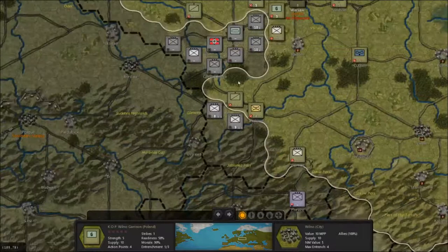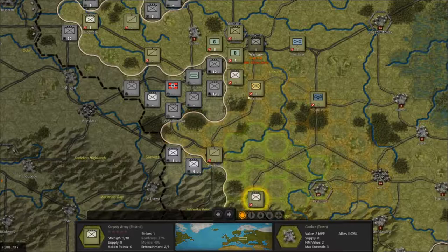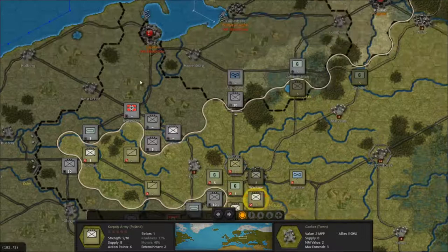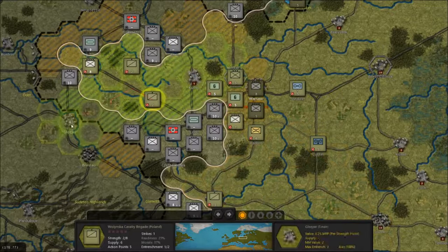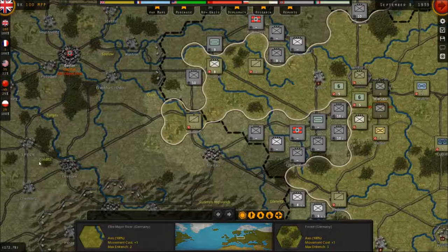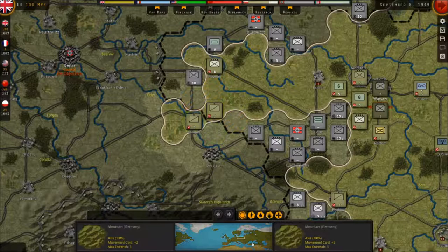I'm going to pull him back here and put him in Kharkov - make them fight for it. I can hold Pozen maybe, or at least slow them down there. Look at that - I took a German town! I know this is gamey and stupid, but it's fun. Got to have a little bit of fun now, people.